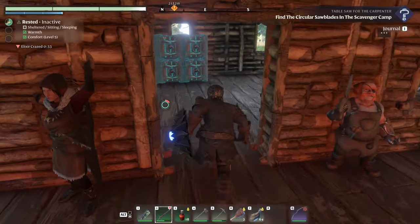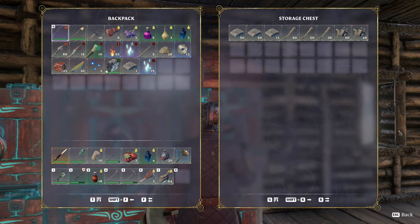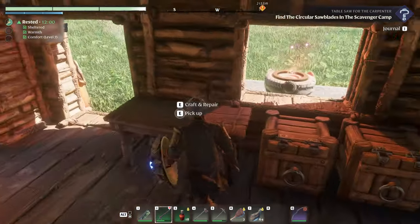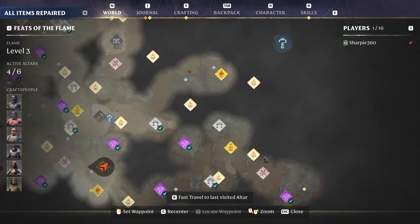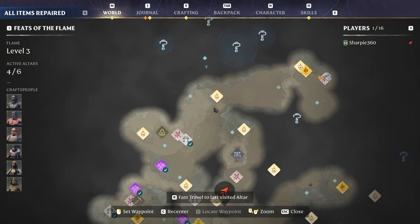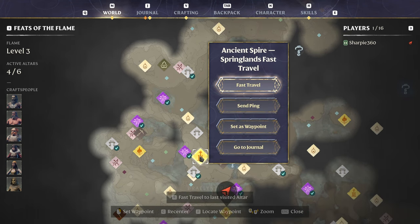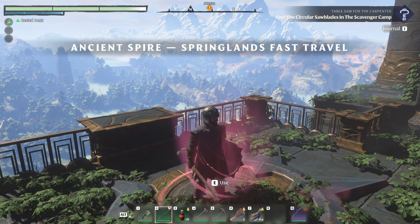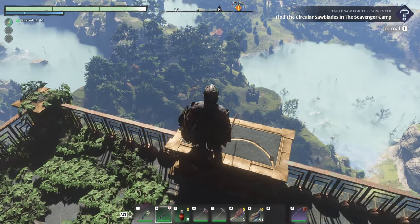Alright, drop off what we got. I got some more chests — try and keep things a little bit more organized. Let's give myself a repair on everything and we can head out. First order of business is getting back up into the Willow Crush area. Let's head over to the spire and fly from there. Due north, ready set go.